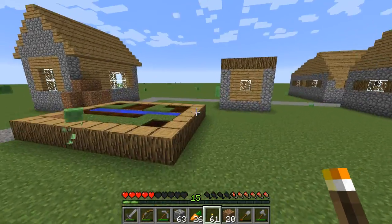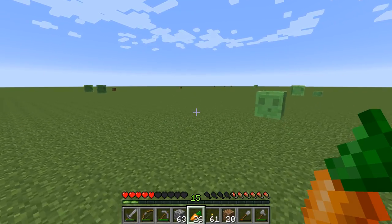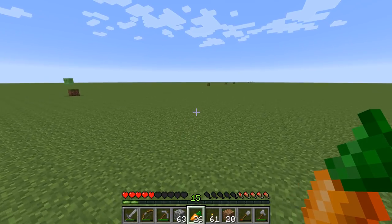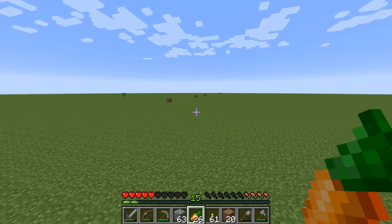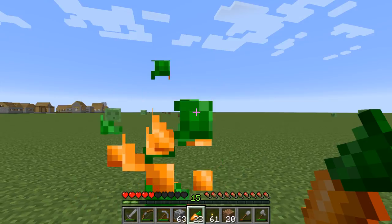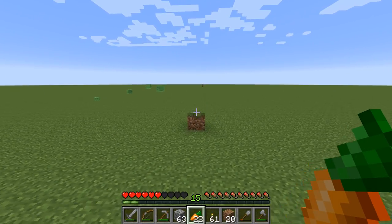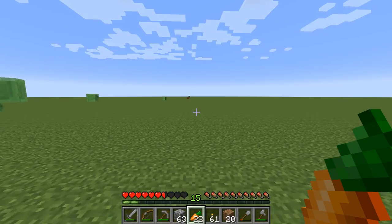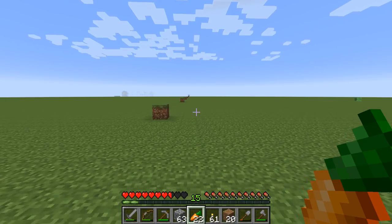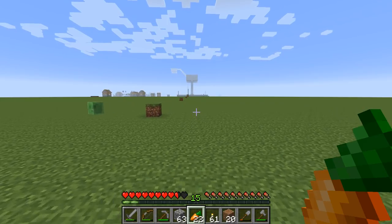I actually got killed by a slime while off camera - I was standing inside a blacksmith and the slime managed to glitch inside a bit. I didn't know who was hitting me and got cornered. On hard mode a giant slime can take three hearts of damage away from you, so it only takes about three hits from a large slime to kill you. I was already on low health so the slime hit me twice and I was dead. While deconstructing the village I managed to get to level 37 in experience, but I lost most of it when I died.